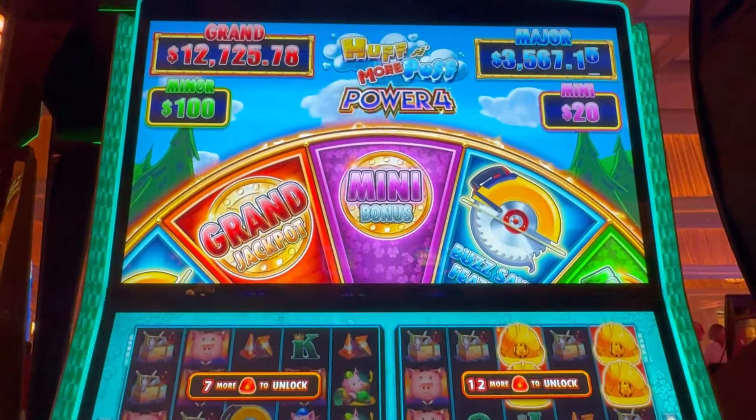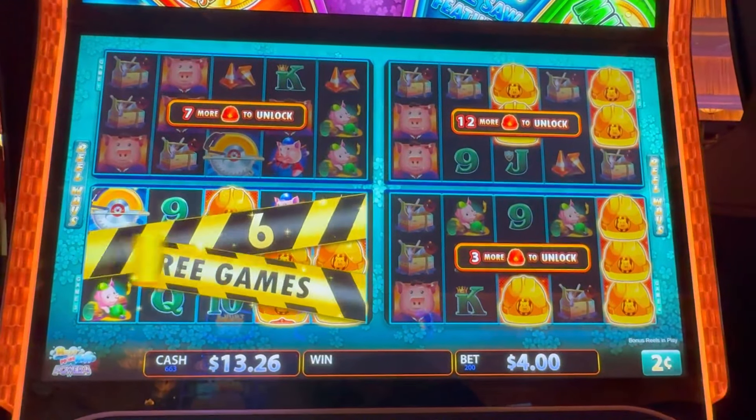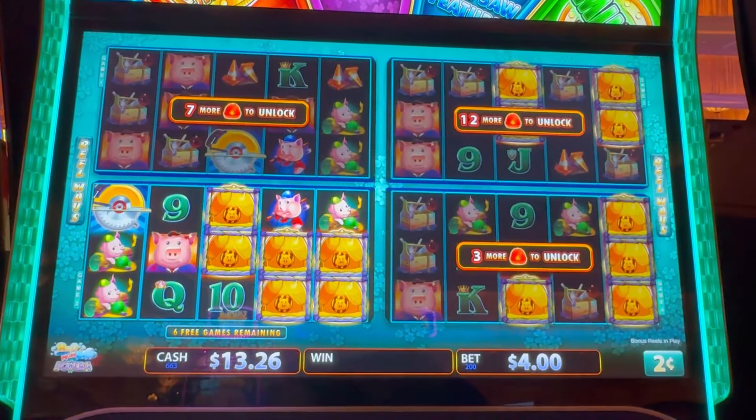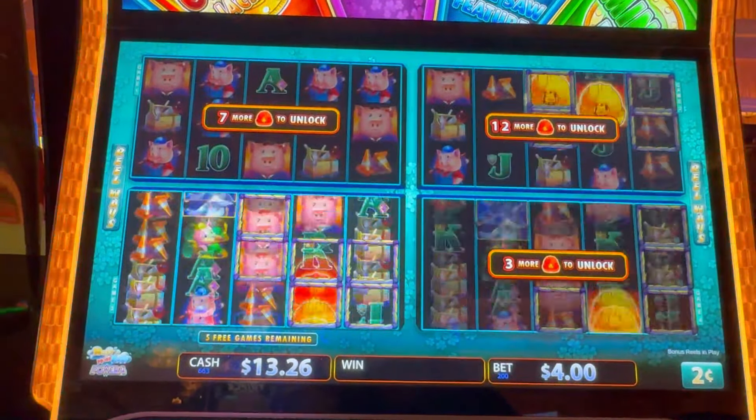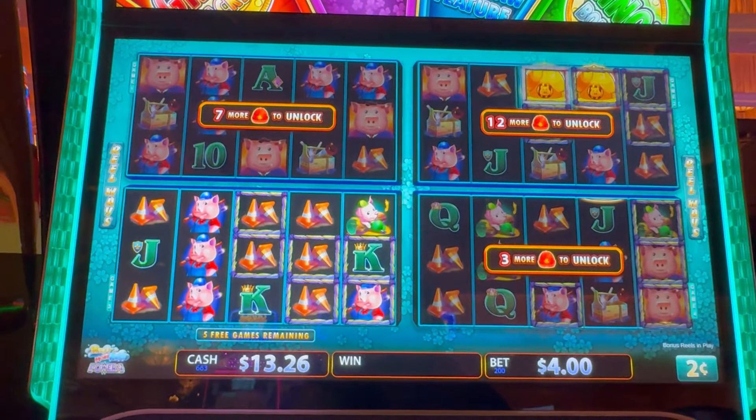We are playing Huff and More Puff Power 4. We got a holding spin bonus over here. Let's get some red hats — open up these other ones. Come on, red hats. No dead spins.